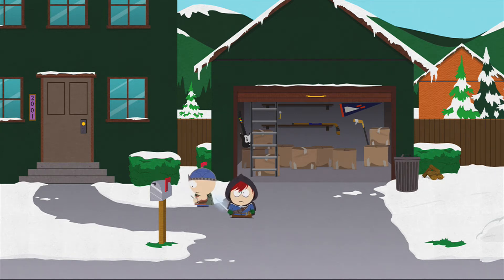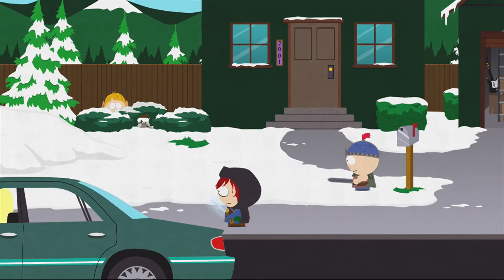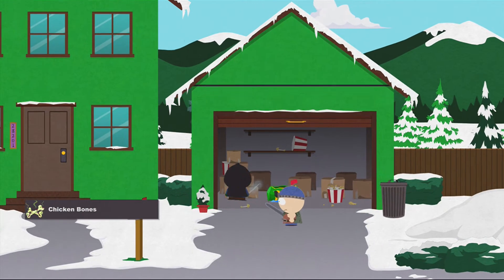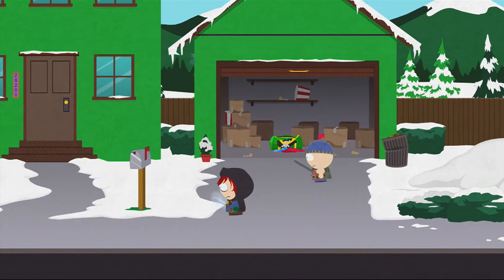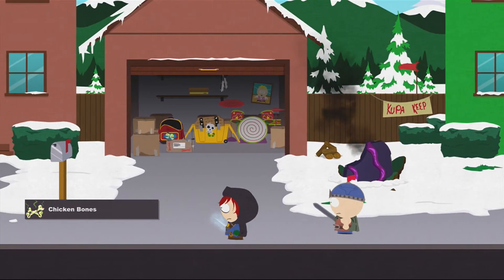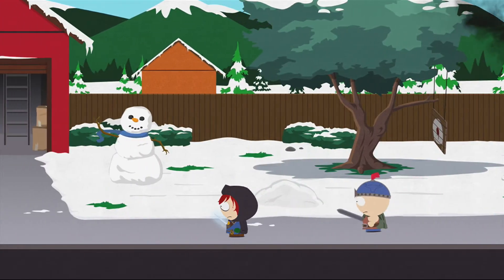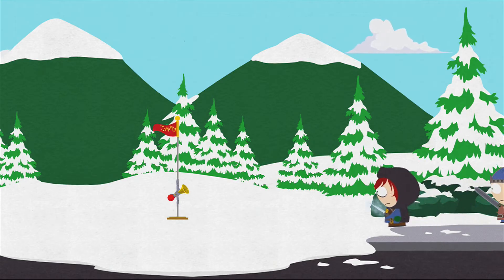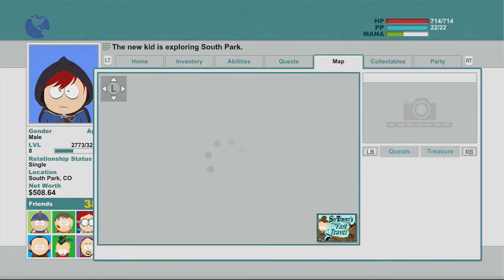Hello you guys and welcome back to my walkthrough for South Park: The Stick of Truth. We're moving on to go to the Taco Bell — we know it's not Taco Bell but that's what they're saying. It is obviously the government. Koopa Keep and our house are here. I was just looking for a fast travel, and here is one of the fast travels.